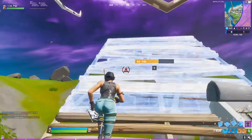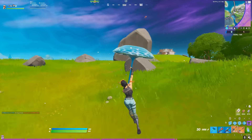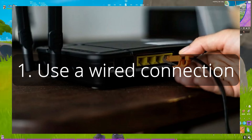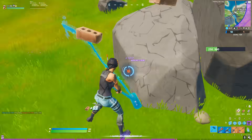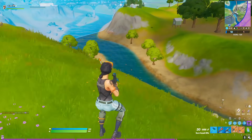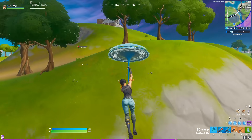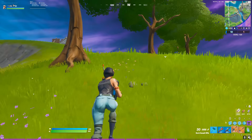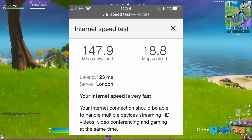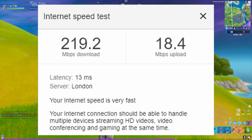Now that you understand what ping is and why it's important to reduce it, let's begin with the first tip for lowering your ping: use a wired connection. This is the most obvious tip for getting better ping. Using a wired connection is more stable and reliable than a wireless connection. Because of interference on a wireless connection, your ping will almost always be better on a wired connection. Here are the results of a speed test on a wireless connection versus my computer connected via ethernet cable.